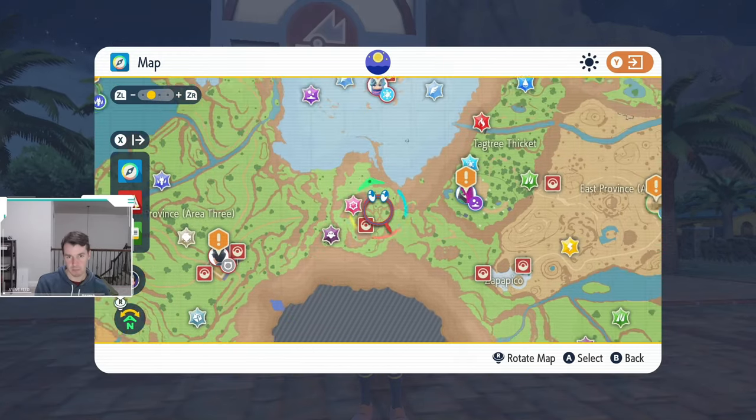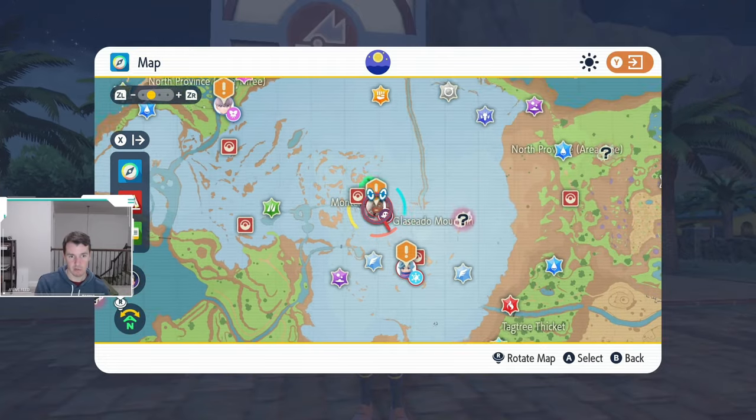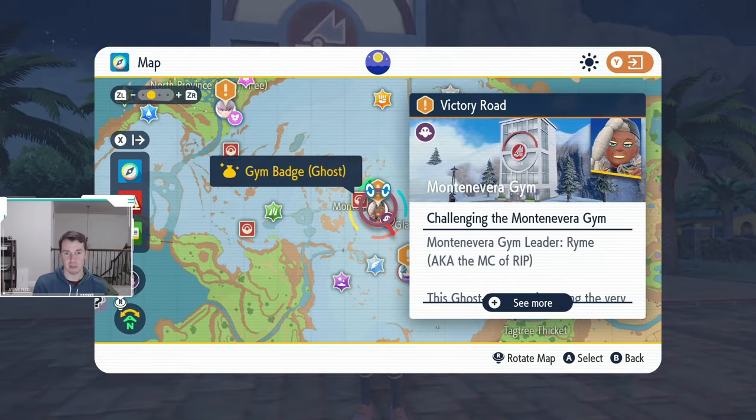Next up, we have the ghost gym, which is a little bit further north. This is in Montenevera. It is a ghost gym, so this is level 41 to 42. We're getting a little bit higher up in the levels now, so you're really going to want to make sure your Pokemon are trained and ready to go.